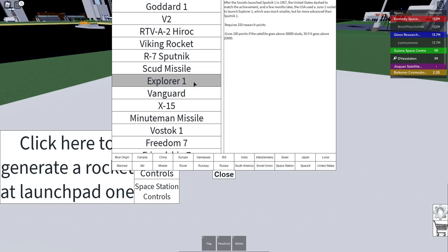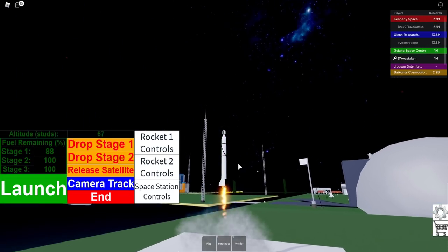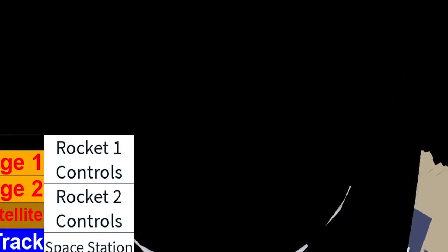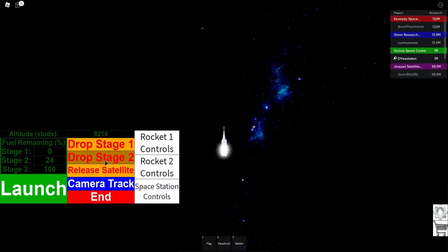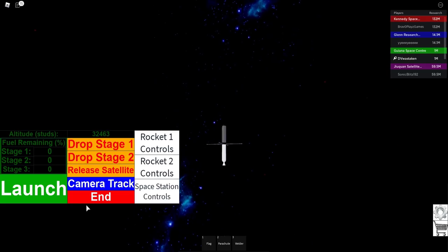Let's do the Explorer — it's another satellite. It gives 100 points if the satellite goes above 30,000. The little thing on top is spinning too. Let's launch it — look at that little thing spinning, that's crazy! Dropping stage one, keeping it up — drop stage two — still going! I think we made it — yeah, we did! It's staying up. Awesome.